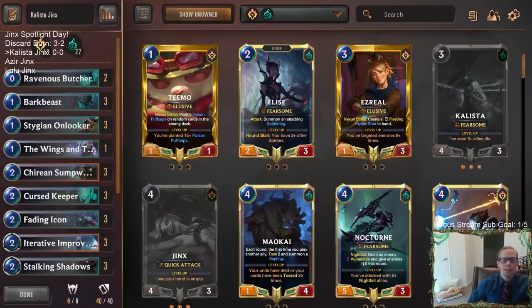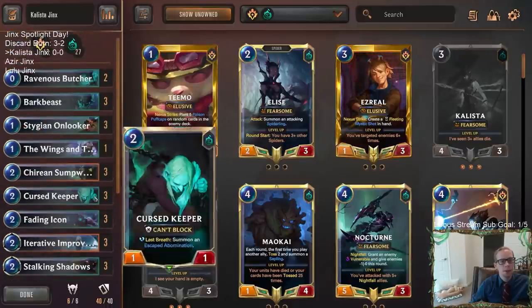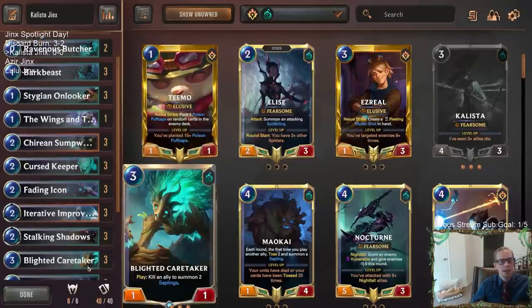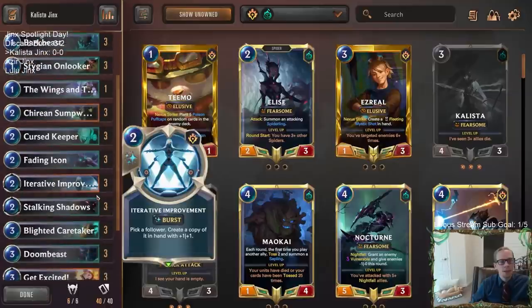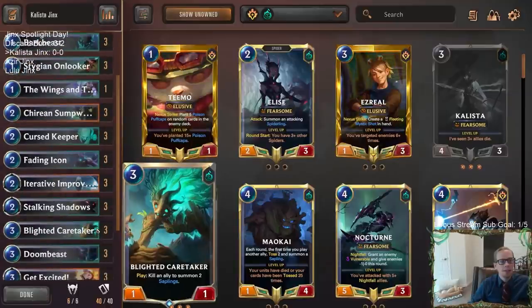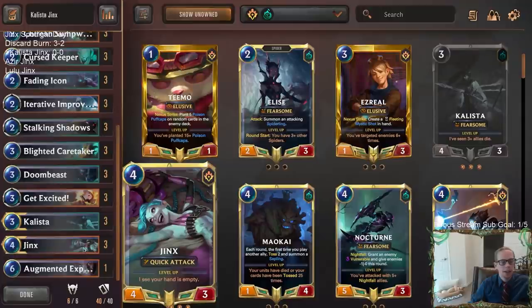Welcome everybody on Twitch chat and YouTube for our second Jinx deck today - it's Jinx Day! We're going to be trying out a Calista Jinx deck. I wanted to see how Jinx did with Shadow Isles, because Shadow Isles has some really good aggressive stuff - Bark Beast, Curse Keeper, Blighted Caretaker - and I wanted to have that kind of start with Shadow Isles and have Jinx at the top end.